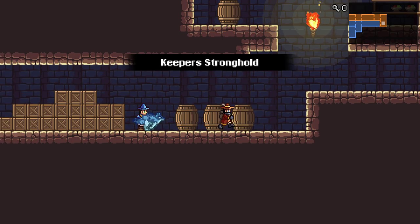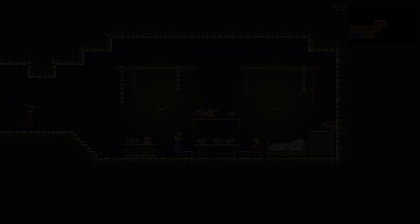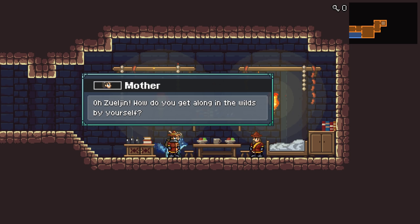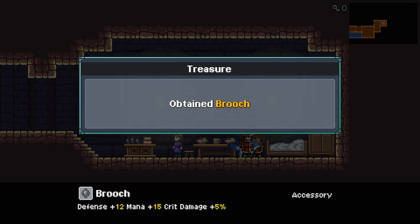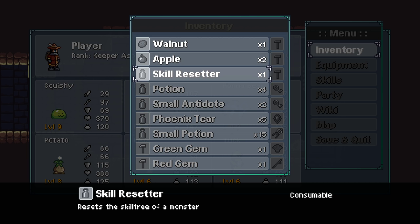Where else in the Keeper Stronghold do we need to go? This is probably an exit to another cave, maybe. Let's go up. Zul'jin — how do you get along when the wild is by yourself? Always keep your monsters healthy. Three small points. This is my mom and dad. Hello, son. How are you doing in your endeavors as a monster keeper? Do you treat Hanna Bear properly? He's always served me well. Hell yeah, dad, I'm taking care of Hanna Bear.